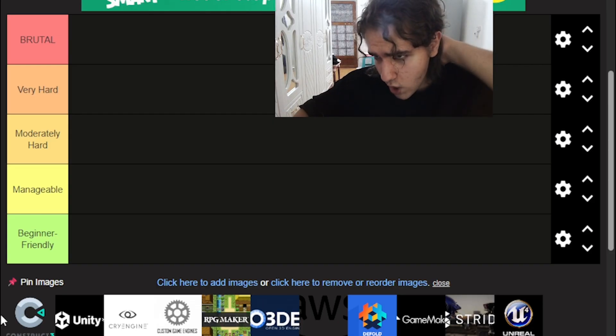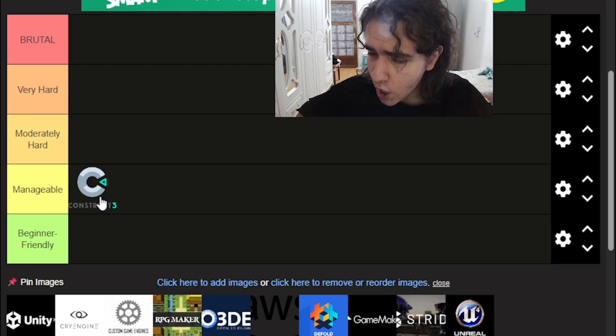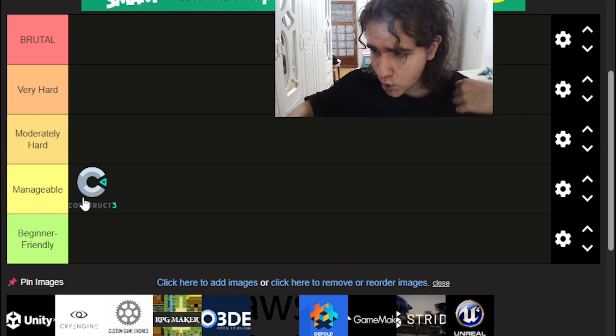I'd advise Construct 3 if most of your team is already working in it, or if most of your prior assets, pipelines, and documentation are already built around it — I'd 100% recommend it in that scenario. If not, and you have no prior assets or experience in any engine, you might need to consider other options. That said, if you've already invested in it, it's one of the most manageable engines. You may face issues with complex missing features and need to build them yourself, but overall it's very beginner-friendly.